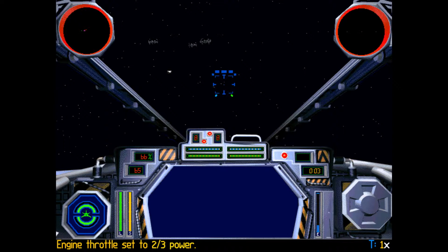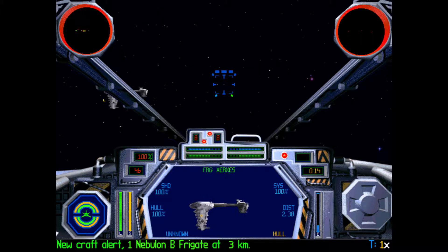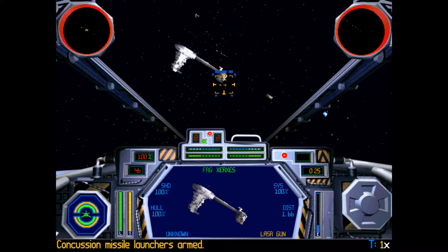Our primary target is to destroy the Frigate Xerxes. I've got some issues here — TIE Bomber Group Gamma, switch to missiles and fire. I am assigning Xerxes to my memory location in F5, which is Shift-F5. We're going to push the comma key to start targeting some laser turrets, and we're going to disarm this thing systematically.